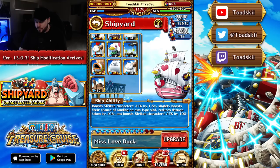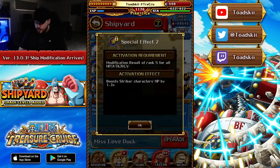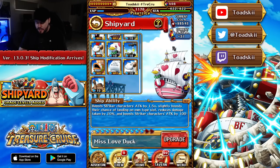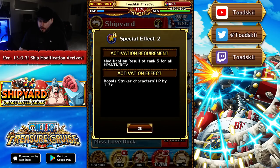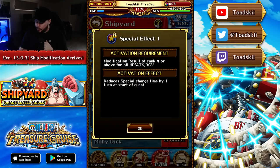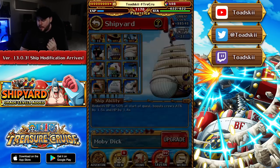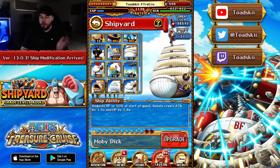The Striker ship — the Alvida ship — gives minus one cooldown to strikers at rank four, and the other effect gives a 1.3 HP boost. That's really nice since the ship already has attack and damage reduction. The Moby Dick at rank four gives minus one cooldown, and at rank five gives 20% damage reduction when your HP is 50% or below — which makes sense with this ship. At level 12, below 50% HP you already get a 1.7 attack boost, so combined with 20% damage reduction it's pretty cool.